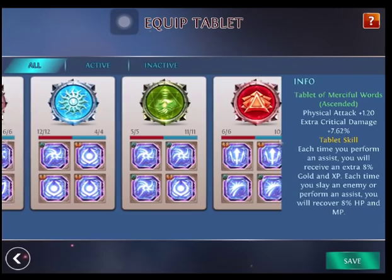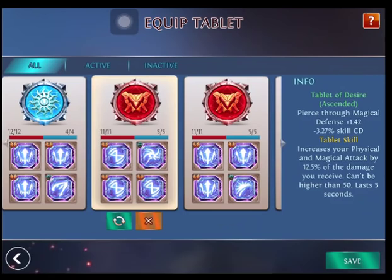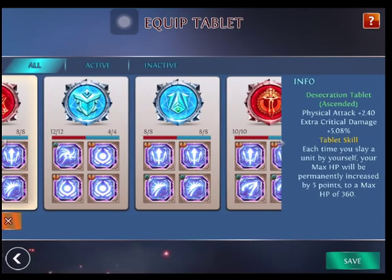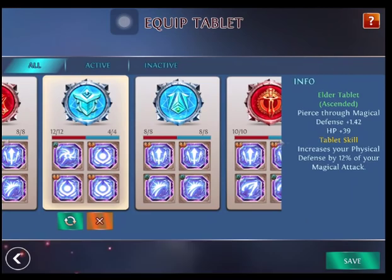In a competitive gameplay scenario where I want maximum damage, I use the Tablet of Desire. I've also been testing stacking full cooldown reduction — you can maximize her cooldown almost all the way to 40%; I've gotten it to about 35% with this build. I also really like the Tablet of Elder, which gives a lot of defense — as you saw in my stats, I'm stacking at least 400 or more defense with a lot of damage output.